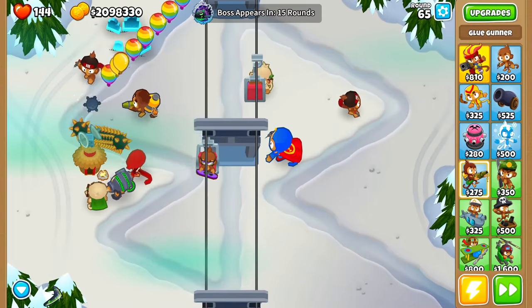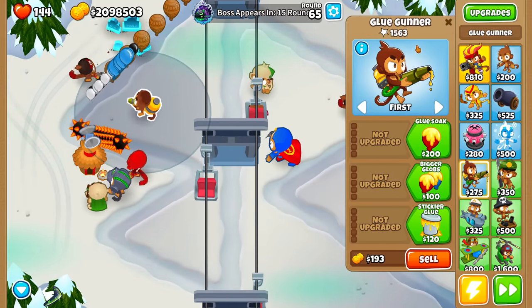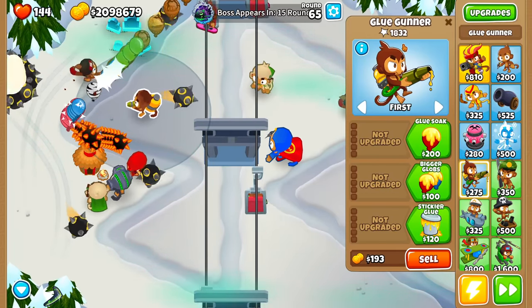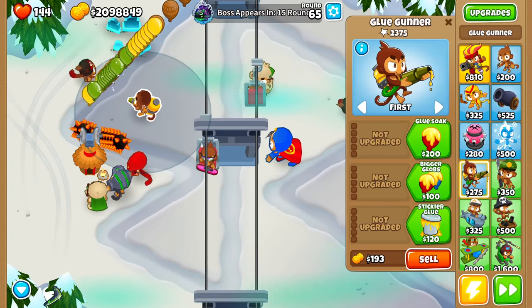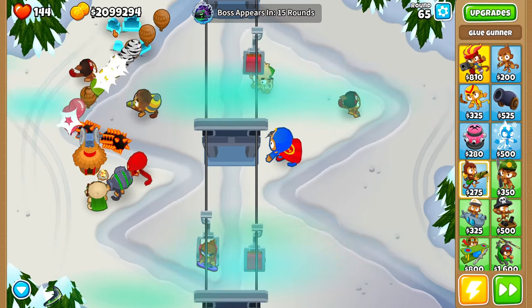This is just going to get more and more difficult, but we have found some good towers and we have so much money now. The 0-0 Glue Gunner is ridiculous - as you can see, it is shooting out the Mortar Mines. Look at its pop count right there - it is going up by like 200 every single time it explodes. And I sold all the Tag Shooters because we have $2 million, and I'm pretty sure that is going to be enough.